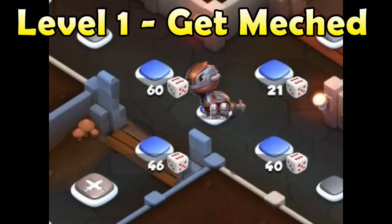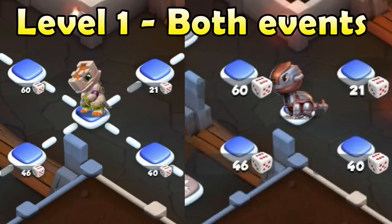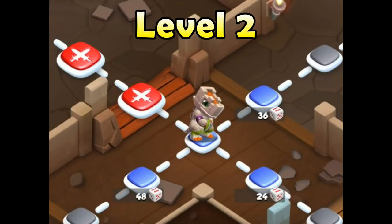Hey, do you notice any similarities between this new Get Mecked event and the original Forgotten Castle event? Noticing anything similar? The dragons? The map? And the tile costs?